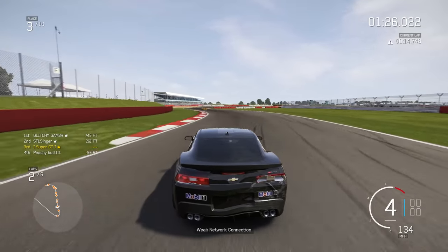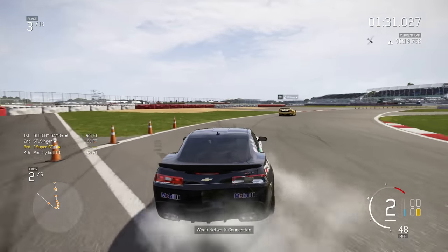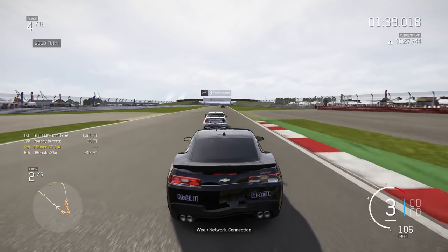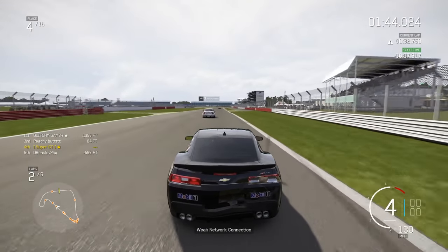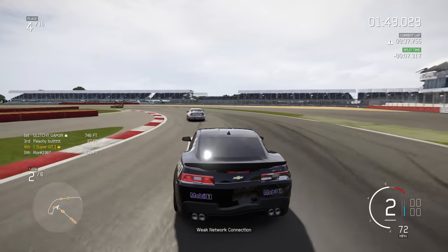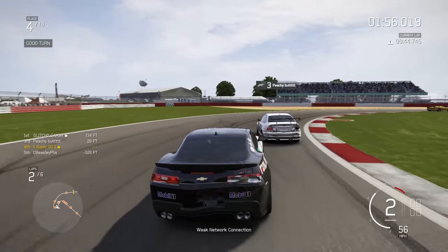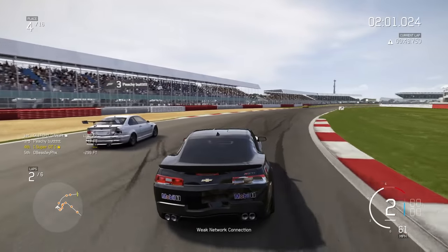Coming through turn one we're being tailed by a very quick BMW, but actually this car is performing very well. I'm giving away 52 PI to my opponents, so they really ought to be capitalizing on that. I noticed the first thing about the car: on downshifting into the turn it really wants to oversteer, something I need to combat — doing the downshifts in a straight line to stop the car sliding.